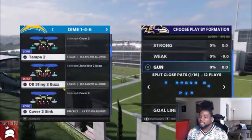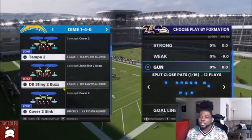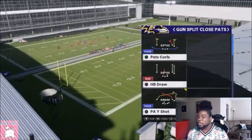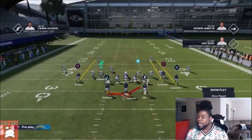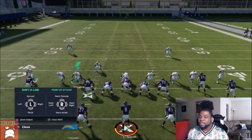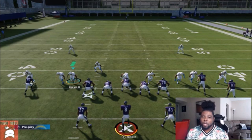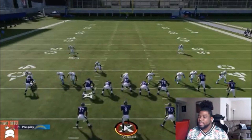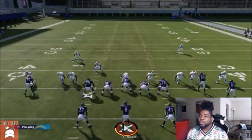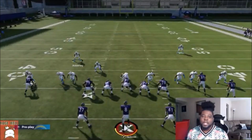The play we've been talking about is cover two sink. I've called this play 1,041 times and only gave up 4.6 yards per carry, so I'm pretty knowledgeable about it versus split close pass. I'm going to start by showing you that you can actually stop the run. As far as the setup, you can either pinch your line or spread them — I personally like to pinch. Make sure autoflip is off, because it's going to be random where they line up. You want to use the safety to the one-receiver side; if they flip their formation, just do the same adjustment in opposite order.